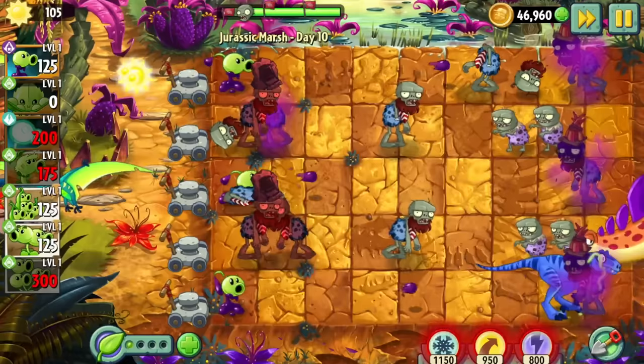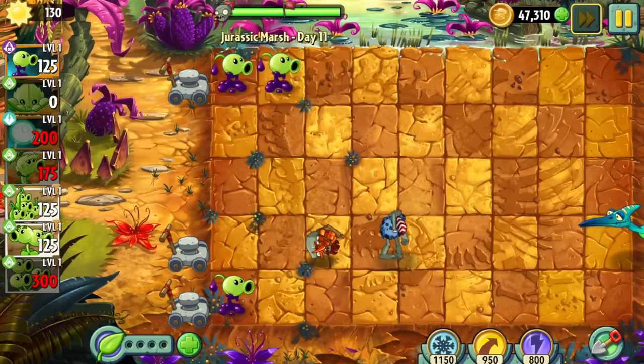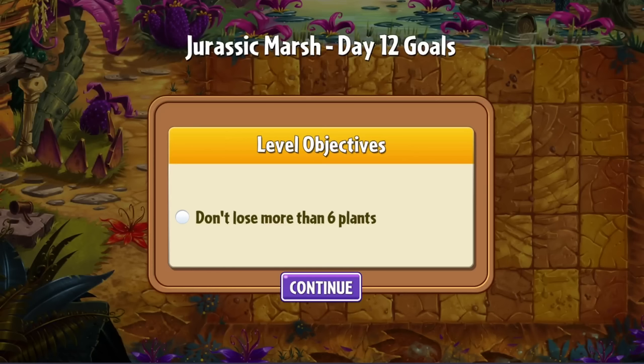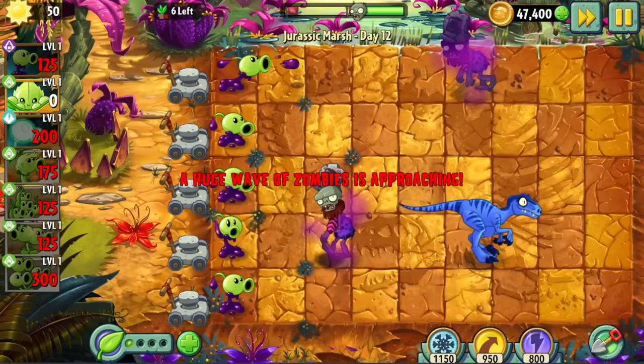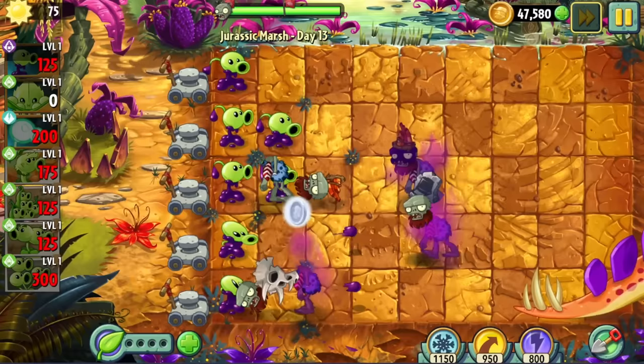Day 11 was much the same, but with more dependency on lawnmowers. You know how our strategy relies on digging up our Goopies? Well, this is what Day 12 tells us. As we entered the level I was bracing for the worst, but it turns out only one pterodactyl spawns throughout the whole level — easy. Day 13 was another brain-dead level with Goopy; we didn't even lose any lawnmowers. At this point I started thinking of ways to tone down our Goopy usage.